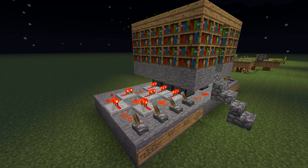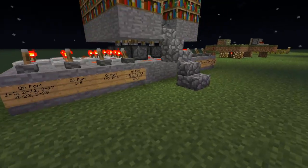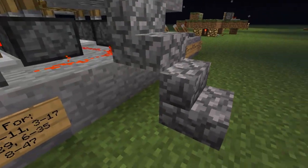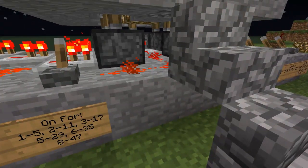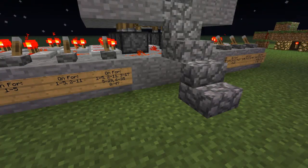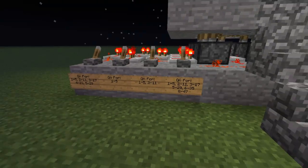However, let's take a look at the wire underneath. There's a single repeater that points at the back piston. And now, let's take a look inside.